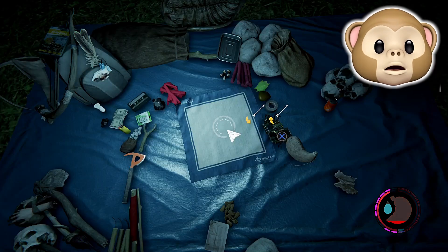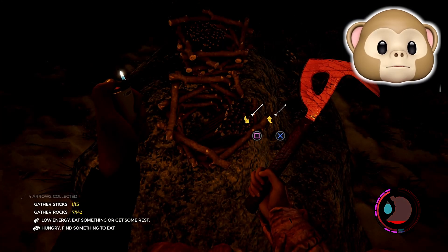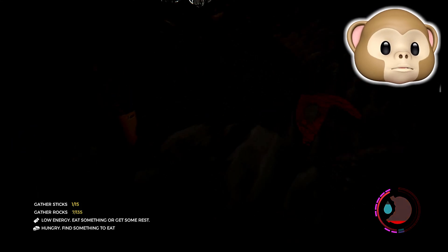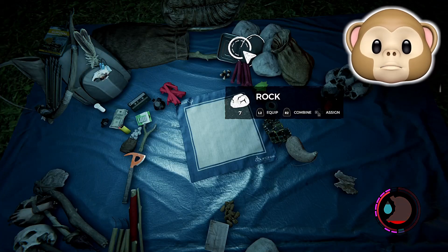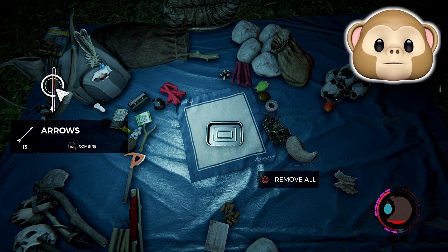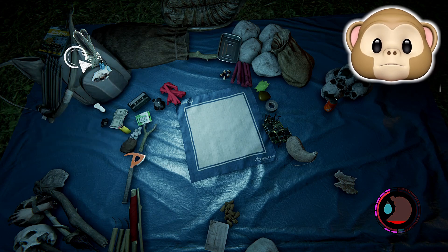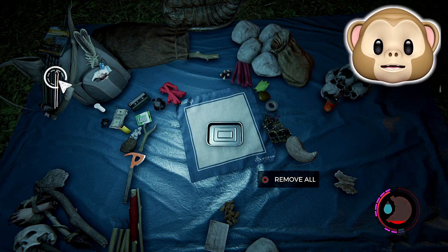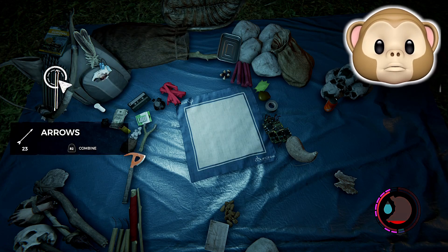We got about 13 arrows right now. What you're gonna do is use your little tray and put the arrows in — combine them into the tray. As soon as you combine them into the tray, you're gonna hit circle at the same time. You gotta do this one quick guys.